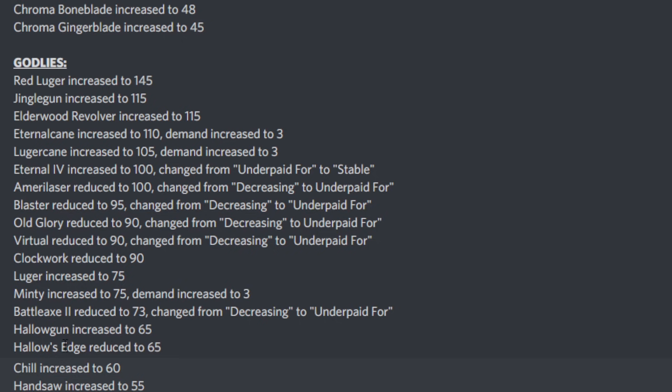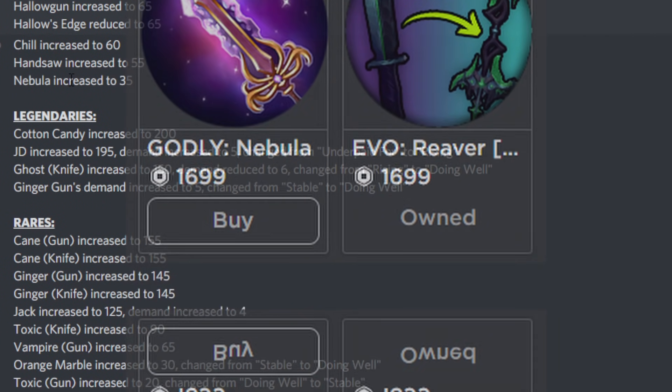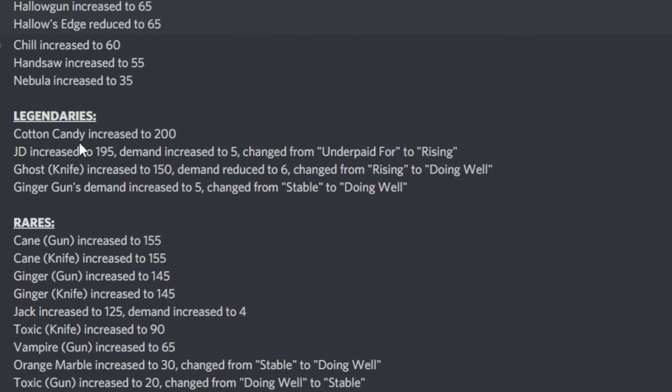Chill has increased to 60 and Handsaw has increased to 55. I've been saying these two will rise because any godlies that previously had no demand are starting to recover — Chill and Handsaw are at the forefront of that. Nebula has increased to 35 and is still doing really well, much better than any other shop godly. By the way, Nebula is not actually off sale yet because you can still buy the game pass for it, so even though it's out of the shop you can still technically purchase it.